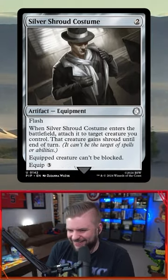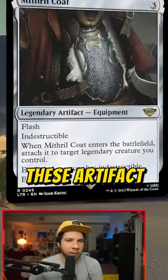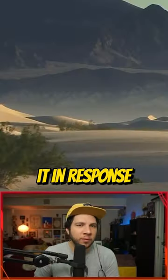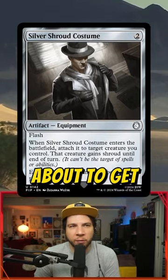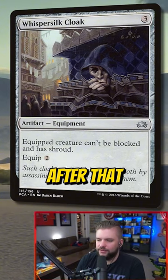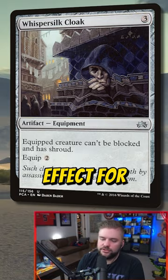This is the evolution we've been seeing lately — artifact equipment with flash that you can attach immediately. You can use it in response to targeted removal, and why wouldn't you? If your most important creature is about to get pathed, Silver Shroud Costume is the anti-target tech. The shroud goes away after that until end of turn, and it's an enters-the-battlefield effect.